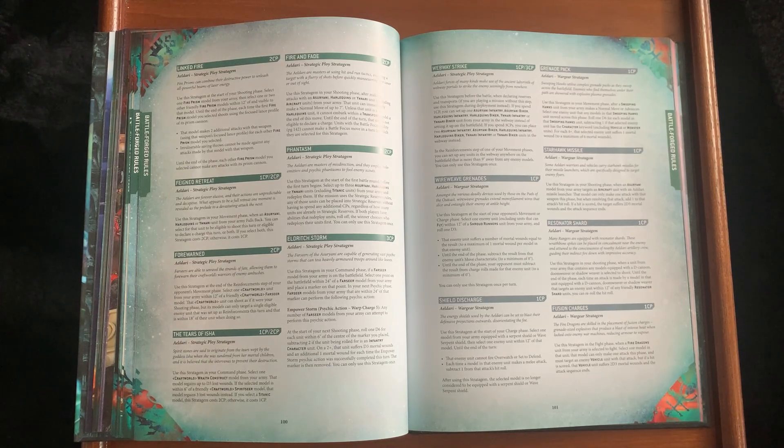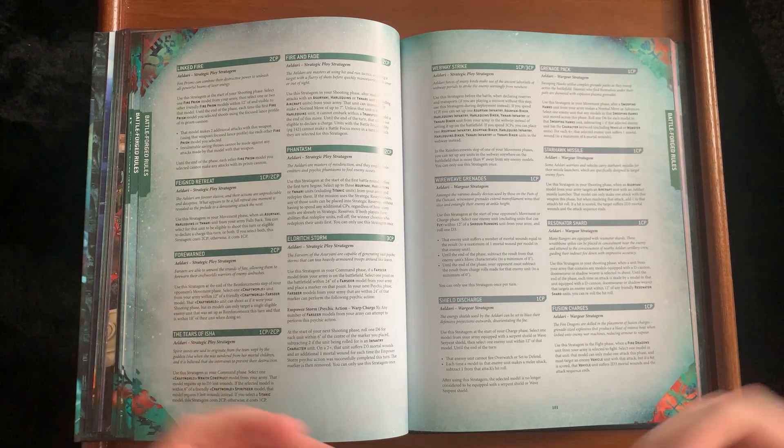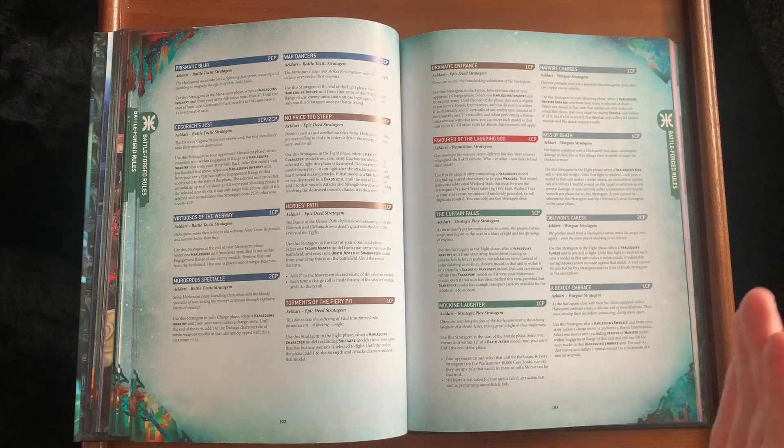Shield Discharge has changed: it used to just cause mortal wounds; now you select an enemy unit within 12 inches, that unit cannot fire Overwatch or Set to Defend, and each time a model makes a melee attack subtract one from the hit roll — pretty good when using your close combat units alongside a Wave Serpent. I have eight Wave Serpents so I appreciate that. Starhawk Missiles are improved: now 2D3 when firing at aircraft specifically. Grenade Pack for Swooping Hawks is now a stratagem.